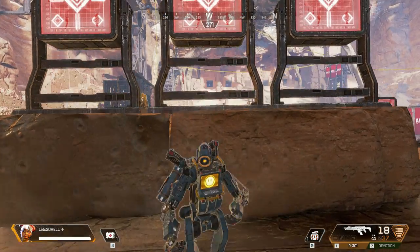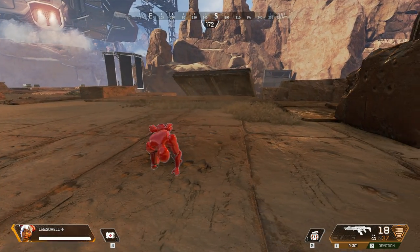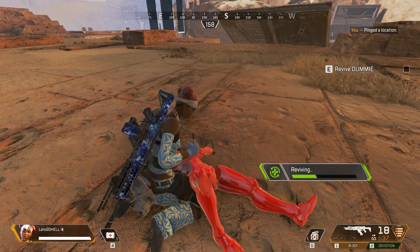Here is your squadmate — a digital utility dummy. During a match, you or your teammates can get knocked down. Just approach your dummy and hold the prompt button on your HUD to revive them. Everyone can have the chance to be revived.